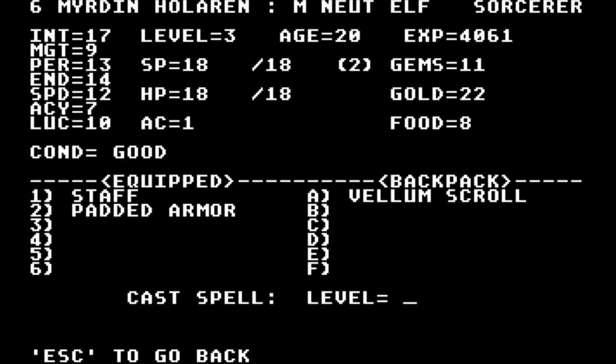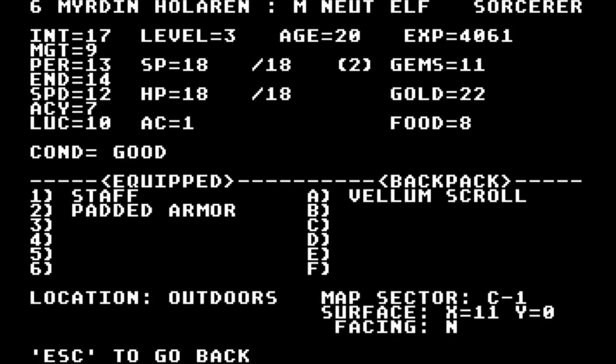I need my location, please. I'm still in C1, surface. X equals 11, Y equals 0. X equals 11, Y equals 0, facing north. Okay.